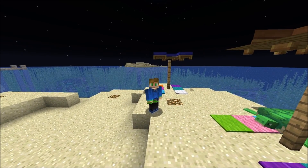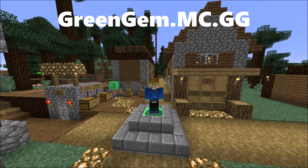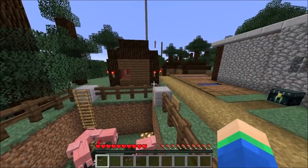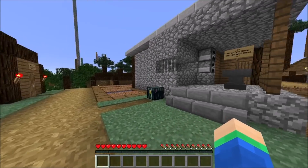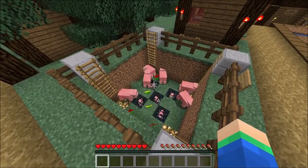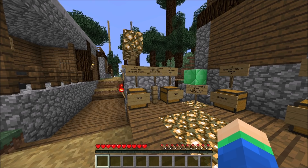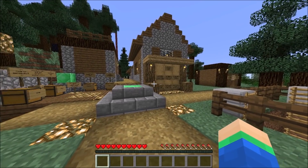We're now on the next server — the number two spot, getting closer to number one. This one is on the fourth snapshot, so it's one of the newer ones. It's also a survival server, and this is the spawn — it looks like it was a village that they turned into a spawn, which is pretty cool. There's an ender chest you can check out, a pig farm if you need quick food, and they also have some crate keys and voting crates coming soon.